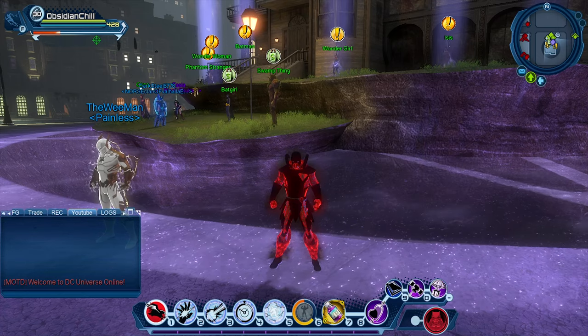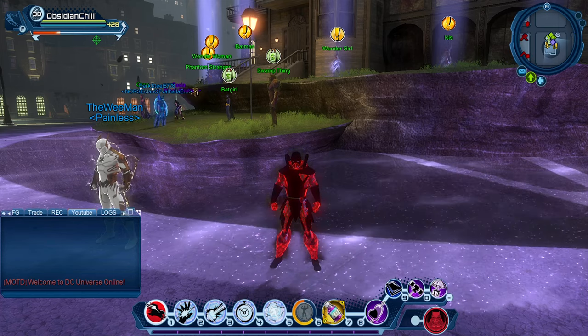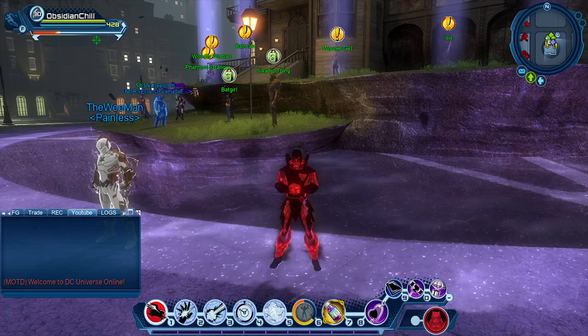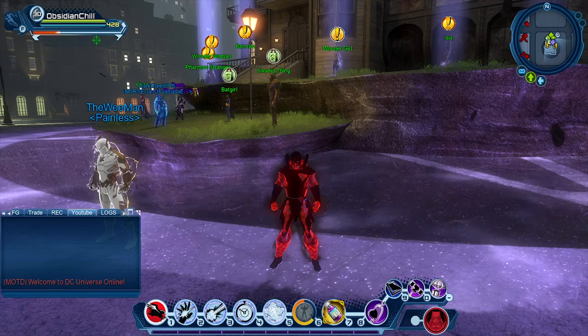Hey guys, this is Obsidian Chill with another video. Today we're looking at the brand new chase item added to the game called the Magical Drain Ore. This is part of the new Essence Collection, which is 12 collections scattered throughout the game that are specifically tied to magic bosses. We're going to break down exactly where to find them and what the reward looks like.